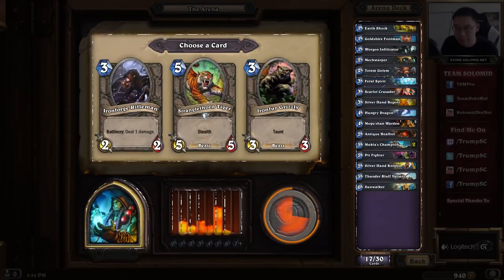This pick isn't obvious. It's not going to be Ancient Watcher — it's near useless unless you want to use Earthshock on it, which is not a good idea. So it's between Sunwalker and Feral Spirit. If this were the first pick of the game, I would recommend Sunwalker, because the card is efficient and good. However, because we already have several late-game cards, a Sunwalker already, and several taunts in Mogushen Warden, Goldshire Footman, and Sunwalker, Feral Spirit is probably better to smooth out the early game. A small consideration is also that with two Mukla's Champions, cards that split into two bodies are better — for example Silverhand Knight and Feral Spirit.